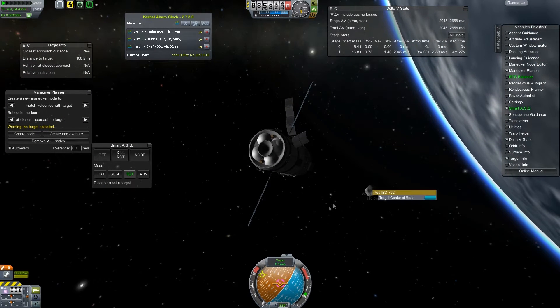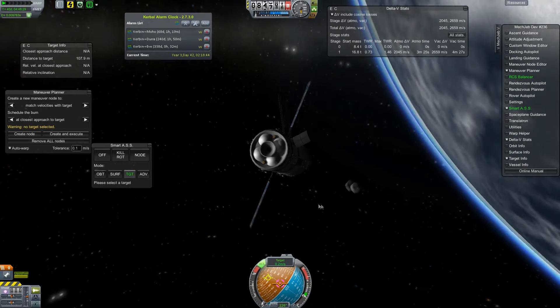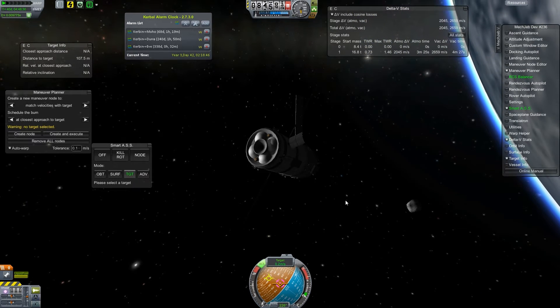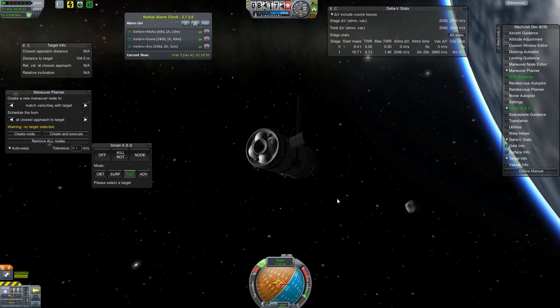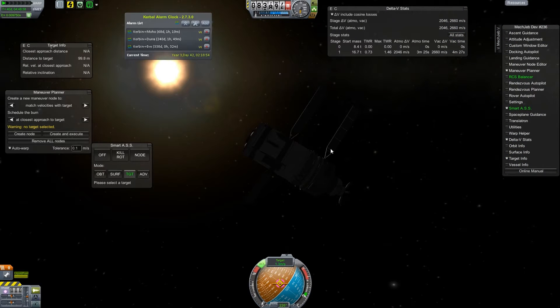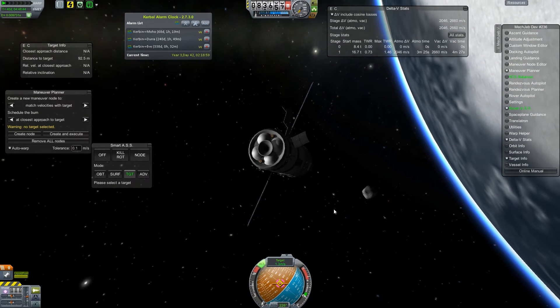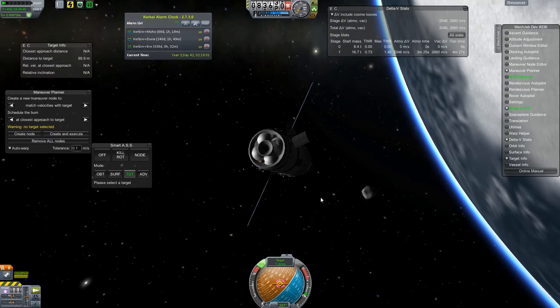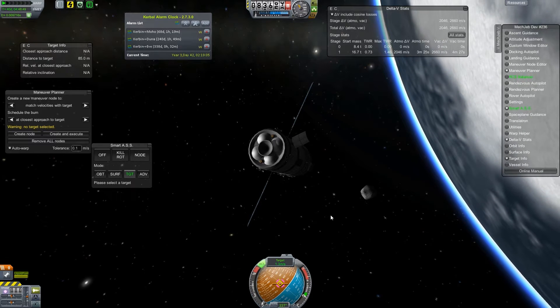Once we get this into a stabilized orbit, we're going to want to send up Kerbals to actually come and do science and learn things. For now, it's time to slowly close the gap. I believe I have to hit at a decent speed in order for the claw to actually work — probably at least a meter per second. It's not like docking; there's no magnet or anything involved. It's really just a claw that attaches. Not very realistic, I guess.